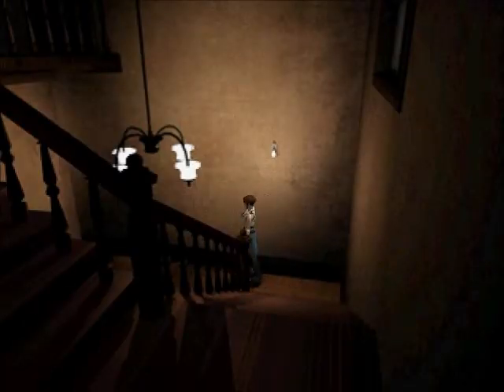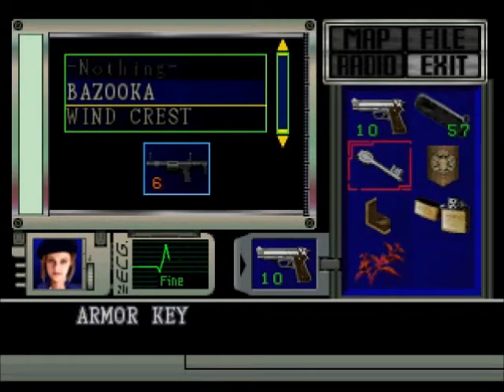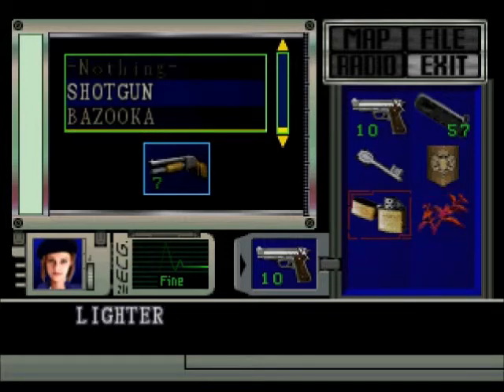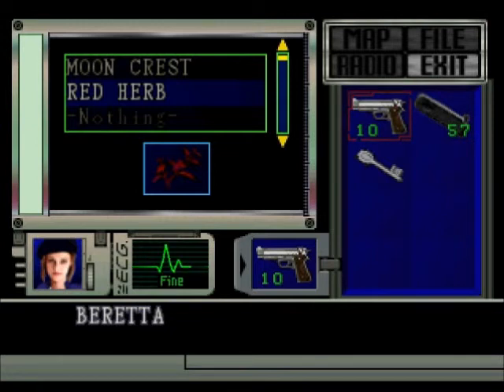Still have to do things with this emblem, but that's going to require a bit more exploration on the other side of the house. So let's just put stuff away. The shotgun up there — not going to need the lighter for a bit, or the crest. Next time we'll head over to the other side of the house. We'll see you then. Later.